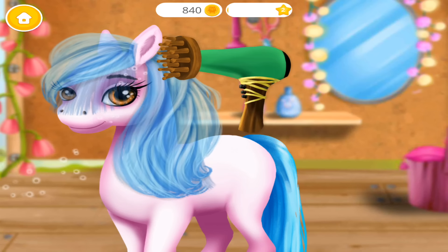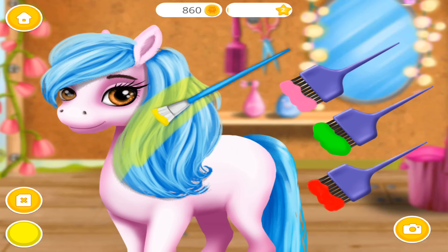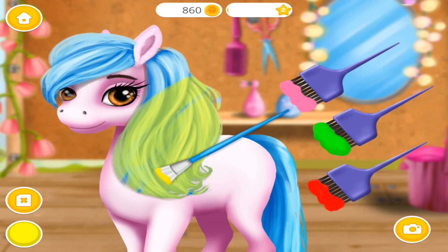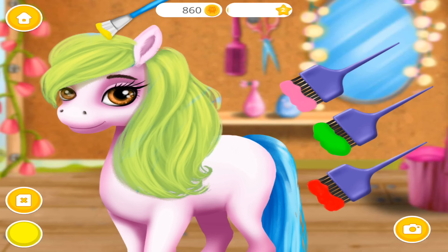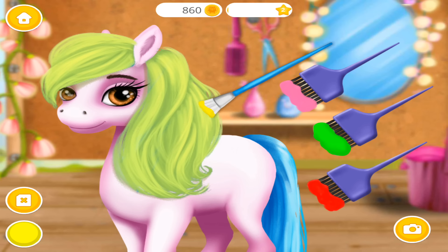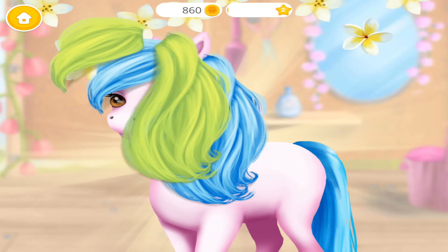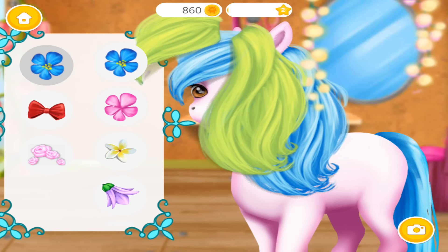Now dry the colour. Choose the color you like and paint her. When you're done, click the photo button. Wow! Her hair looks amazing! Choose the right accessories to complete the look.